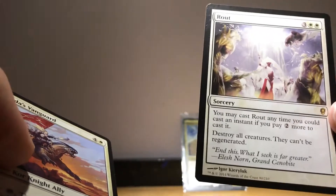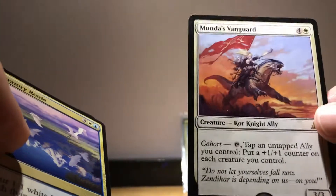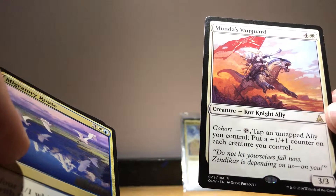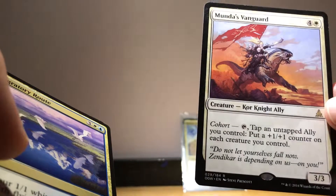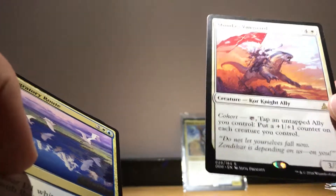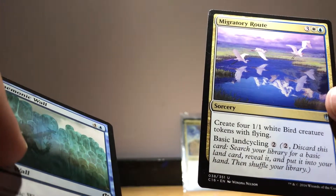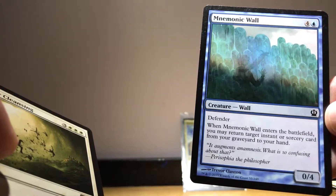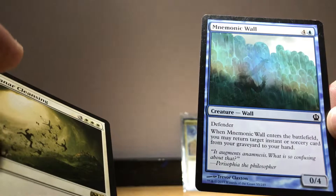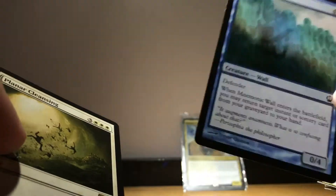Bludgeon Brawl — pretty insane with all the creatures we're going to be making. Rout — destroy all creatures — that's our panic button. Munda's Vanguard may not seem like an obvious include, but the fact that our commander is an ally means we can just put a 1/1 on all our creatures by tapping him. Mygate Root — make four birds with flying. Mnemonic Wall — just a great card for pretty much all commander decks. It means we can get back a board wipe or a card draw spell; I would put this in most blue decks running instants and sorceries.